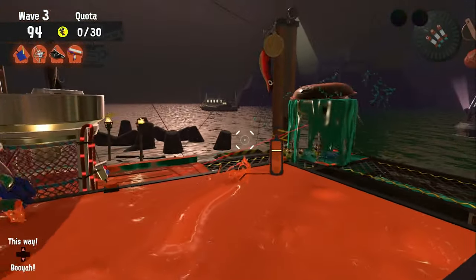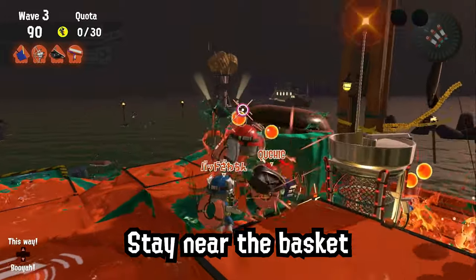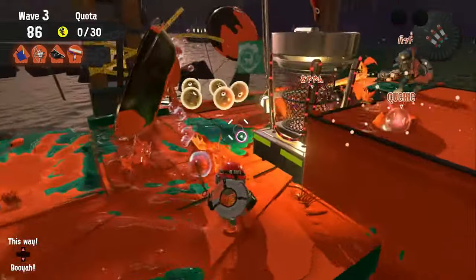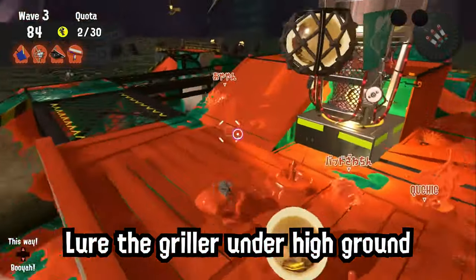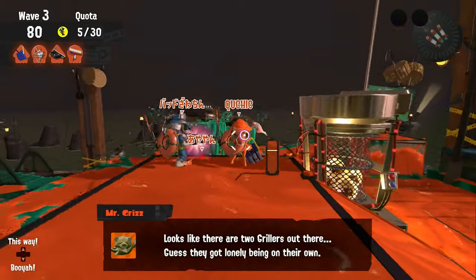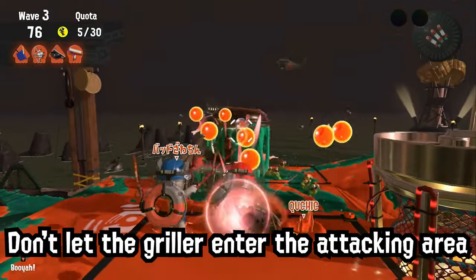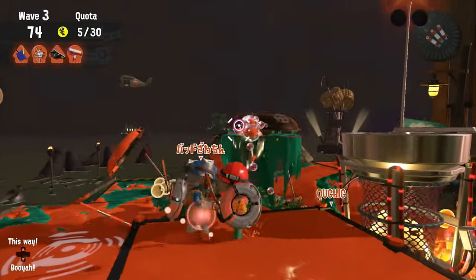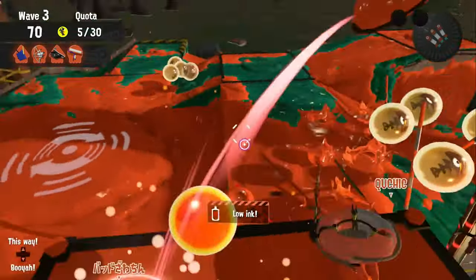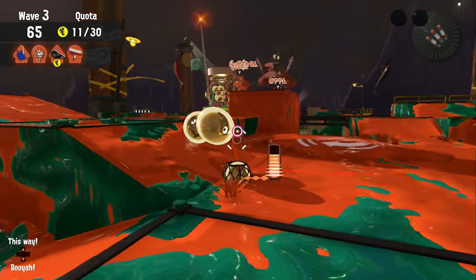In Griller, always stay near the basket so eggs are easy to collect. Try to lure the Griller under high ground so short range weapons can easily defeat it. It's important that the Griller shouldn't enter the main attacking area, or your teammates will spread out — a sign of a team wipe. You can drop from high ground to draw the Griller toward you, then climb back up again.